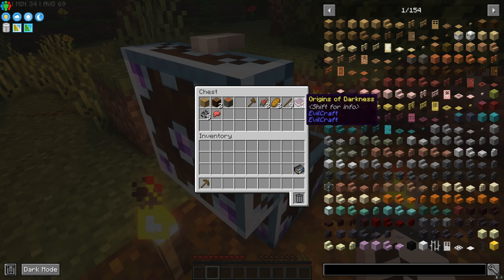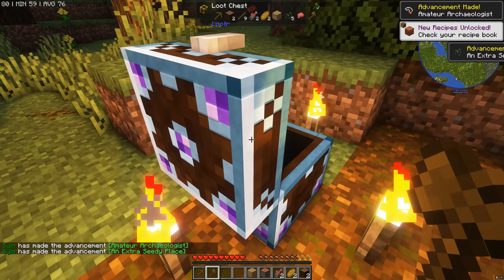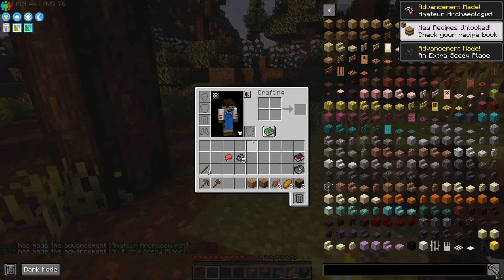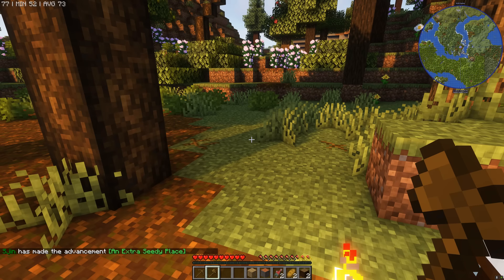We get Origins of Darkness. A bit of bread — that'll help. Raw salmon, not cooked — could have been cooked, but never mind. An axe and some wood, and a whoopee cushion. A lot of you guys really hated the whoopee cushion from the first All The Mods 6 series I did, so we're going to put that straight on. This series is going to be annoying from the get-go.